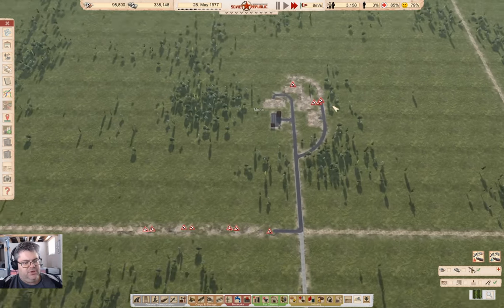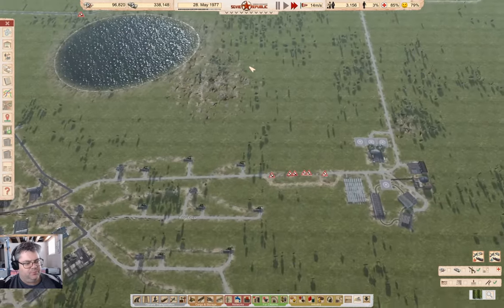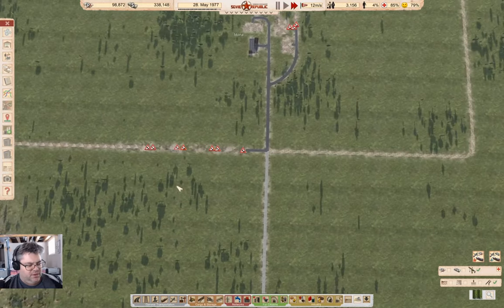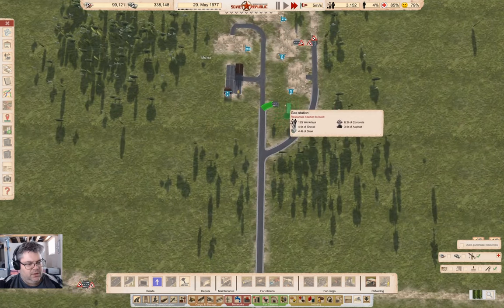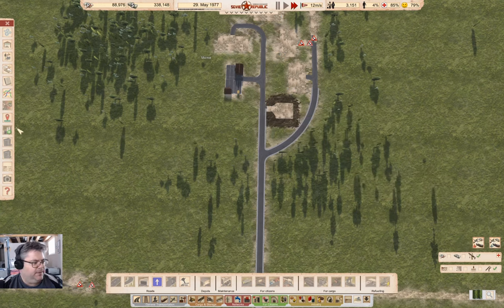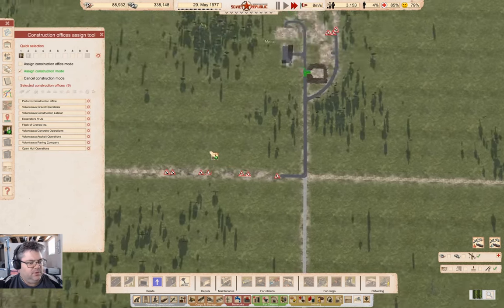I'm also going to need to build a gas station up here. I should build the gas station — I'm gonna forget if I don't. So if I build a gas station... I can put it there. So build a gas station there.